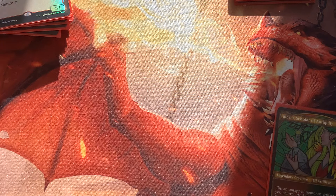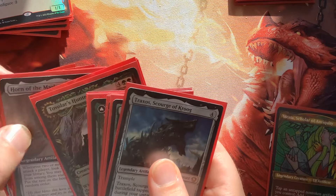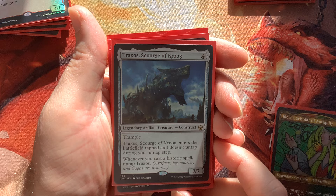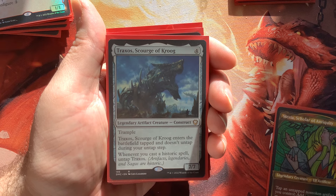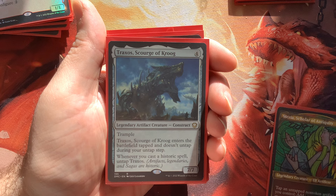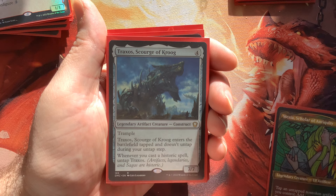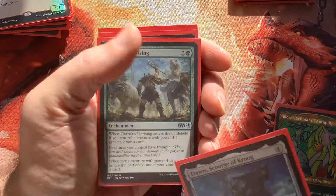So I have a good base of low-mana artifact creatures, the double strike crew, and now we get into the big baddies. Traxos is a 7/7 for four colorless — we'll primarily use it to turn on some of our other stuff. With Maria it's a good combo: tap it for mana, play an artifact, untap it, and it nets us a bit of mana. It also turns on cards like Garruk's Uprising.